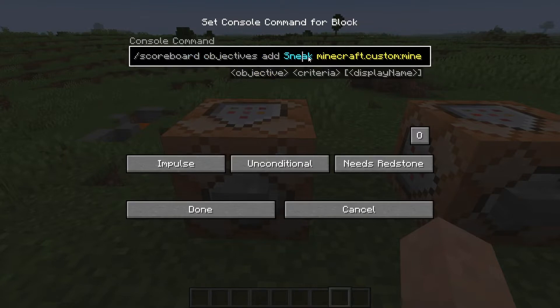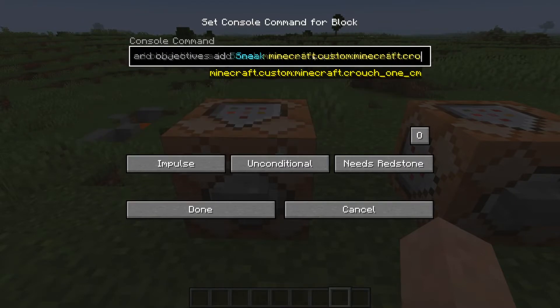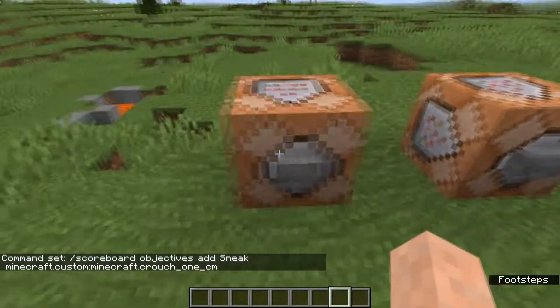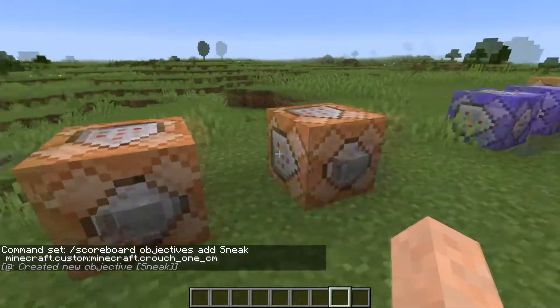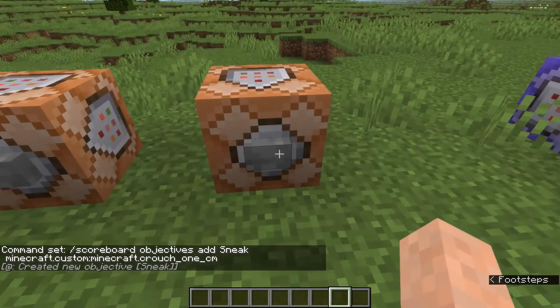You won't have to show this on screen, but I will during the video so it's a bit more clear. The criteria here is minecraft.custom:minecraft.crouch_one_cm — like this. These will be in the description. Once you have this, just activate it and you've created a new scoreboard objective called 'sneak'. Now let's show this on the sidebar so we can see what's happening.